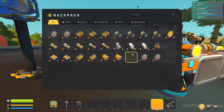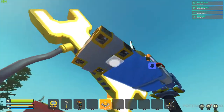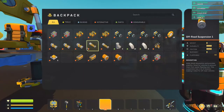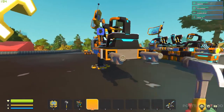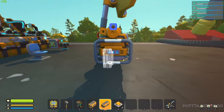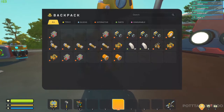Next we'll grab our switch and one of our buttons. The switch will go on this side and the button will go on this side. Let's lower this down, and next we can place our four small pipe T's in here like this. Then we add our controllers in the back — place them right there and right there — and place the two buttons above like that.